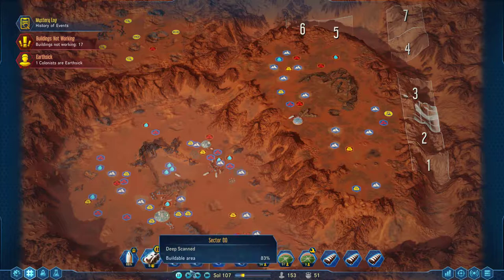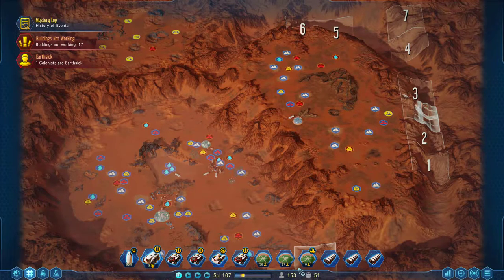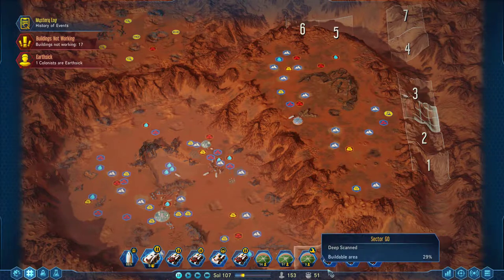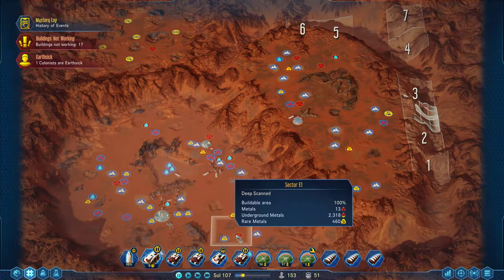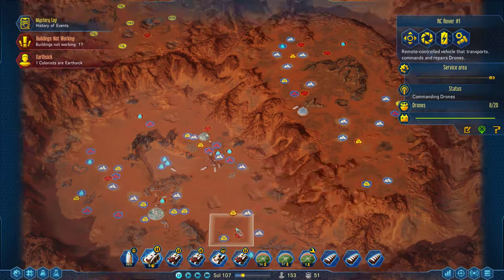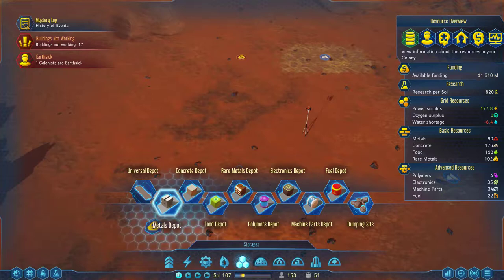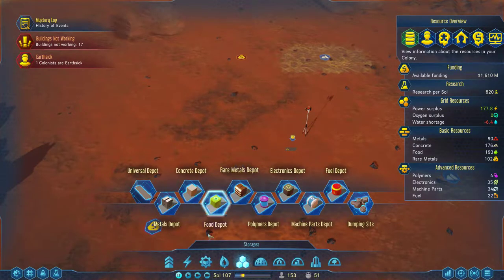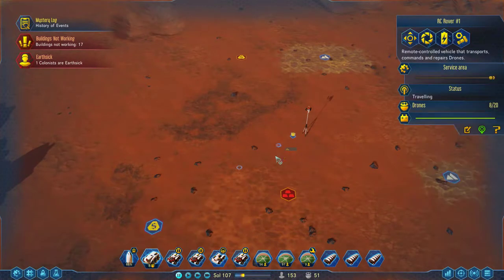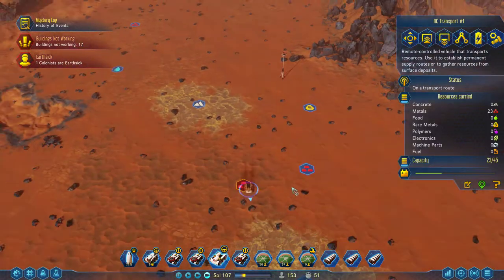I wish we could solve your problems but it doesn't seem like we can. I can activate that but it's going to use up all the polymers. We've already gathered that metal, good. Are there any metals along the bottom row? It's hard to do with these hotkeys in the way. There's a few here and a few there. Let's go over here and build another metal deposit. You're doing your thing — good.